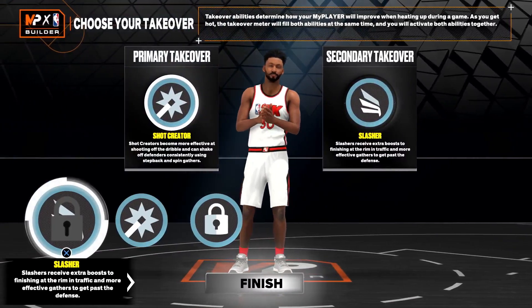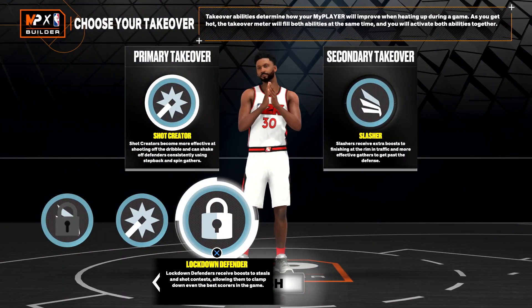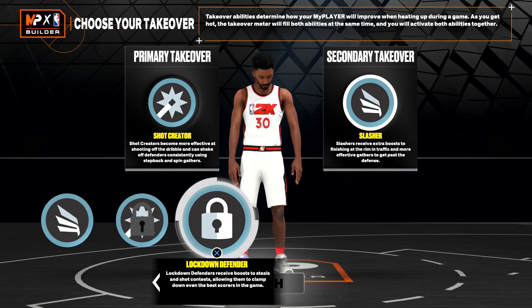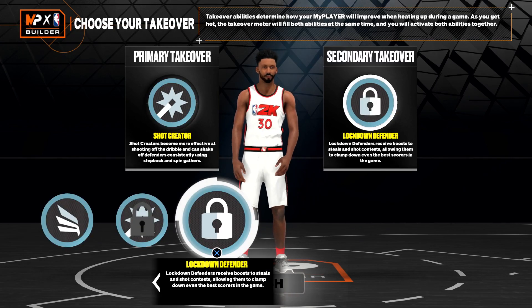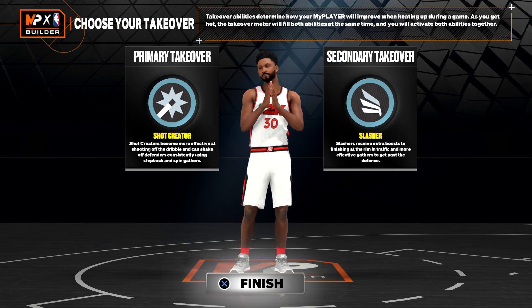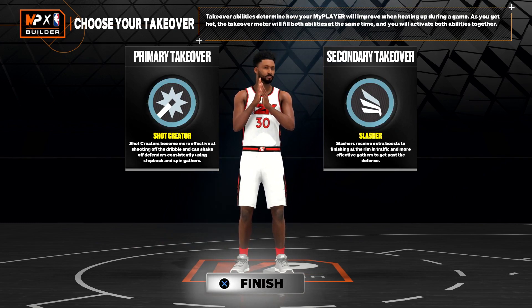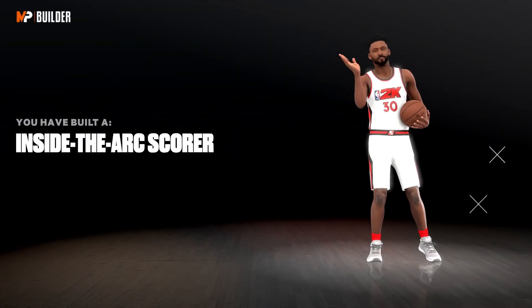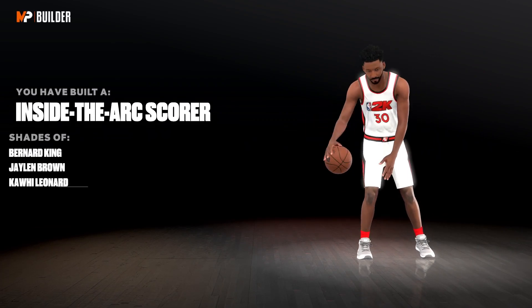As for the takeover, we have our choice between slashing, shot creating, and lock takeover. Of course, if you want to be a team player, you'll put on the lock takeover. But for the sake of the video, I went with shot creating and slashing because I feel like that's more true to his build. You can throw on the lock takeover to be a team player. When we create our build, you'll see that we have built an inside-the-arc scorer with shades of none other than Bernard King.